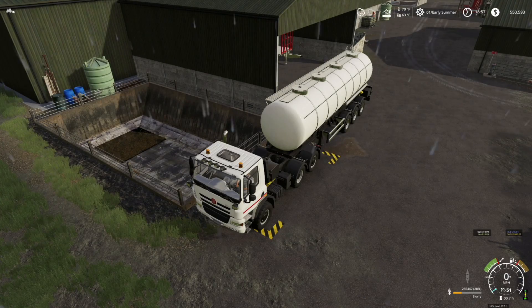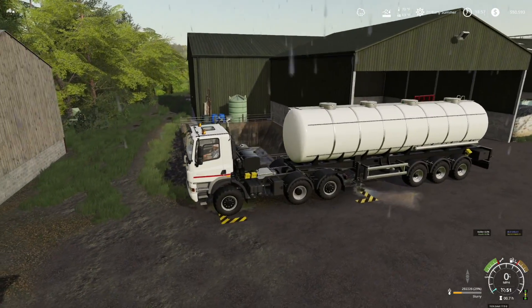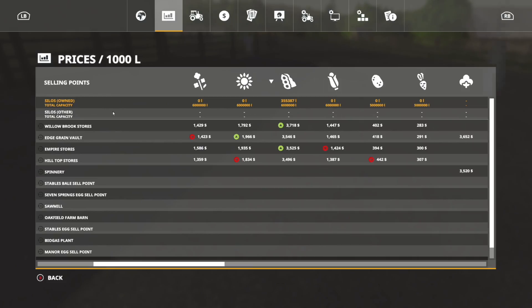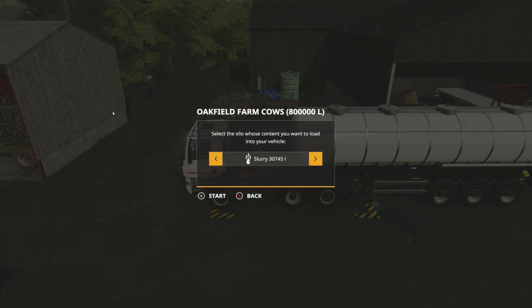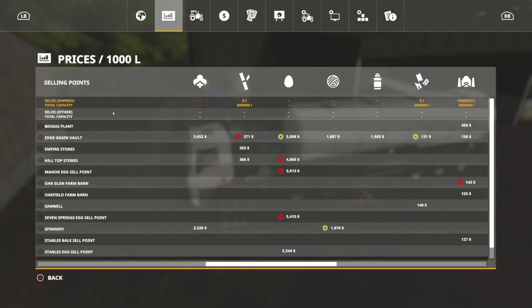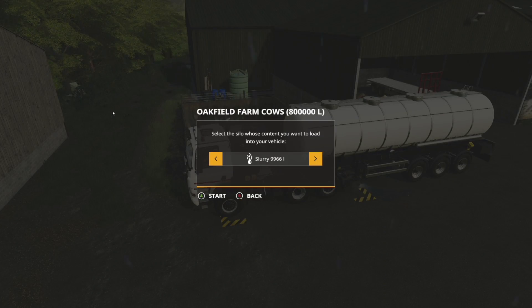Willowbrook Stores just swooped in and took over the sweeping prices there. We're still lower but we've still got some left. I think we're going to have to go back in time a little bit. Willowbrook Stores is giving us $3,718 for our soybeans — 100%, we are going to take that. This is actually still filling so we have about 30,000 liters up. We only have one semi-truck on this save, so that's all we've got to use.